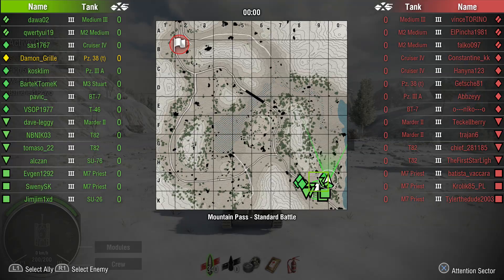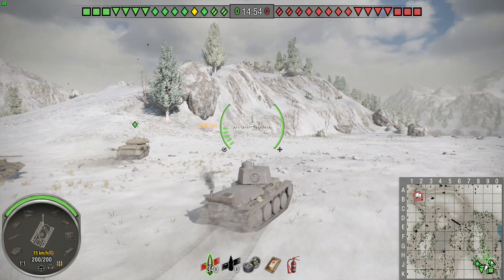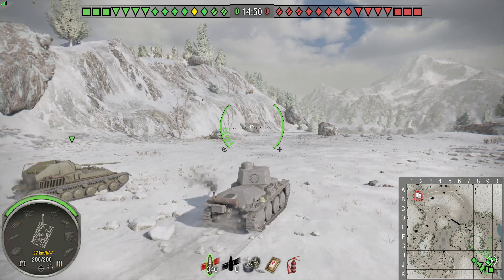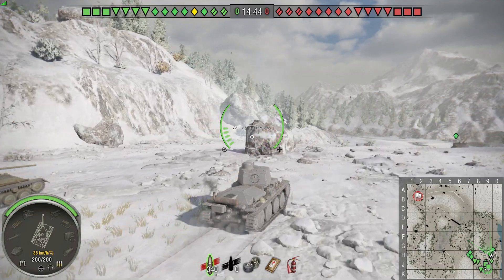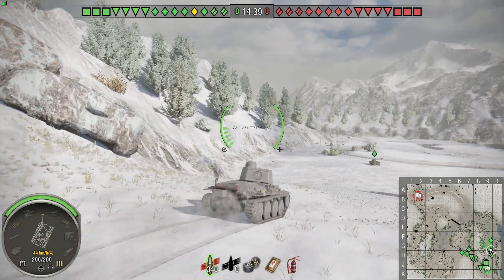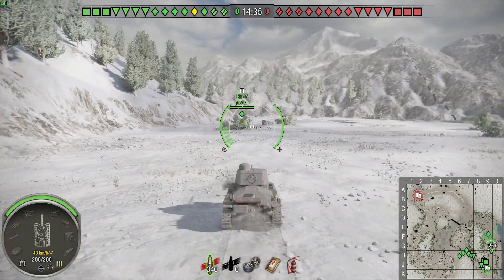Here we are on Mountain Pass. It doesn't seem like a bad little tank — it's got a few different guns. Last round we were on the top gun, which is the 4.7 centimeter. All of it — 4.7 centimetres of might and fury! At the moment we're on the autoloader. Yeah, it's alright.